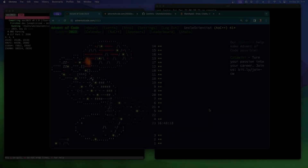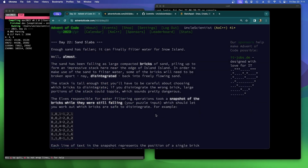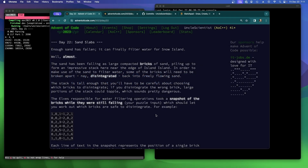Advent of Code 2023, Day 22: Sand Slabs. Enough sand has fallen — it can finally filter water for Snow Island. Well, almost. The sand has been falling as large compacted bricks of sand, piling up to form an impressive stack here near the edge of Island Island.